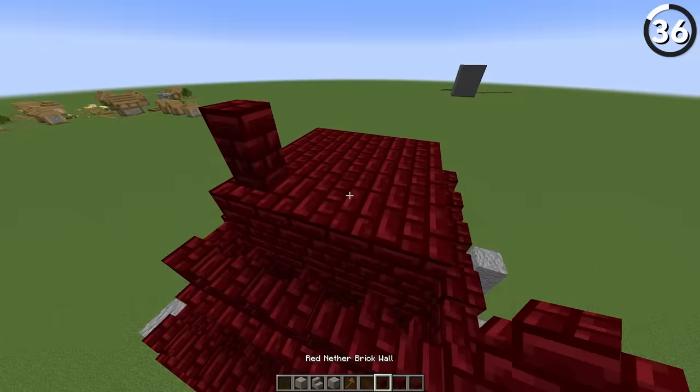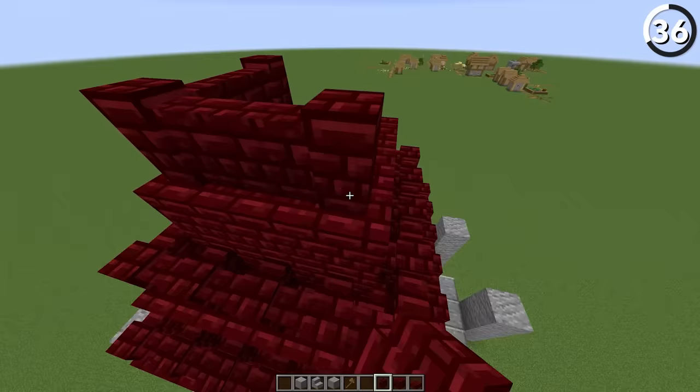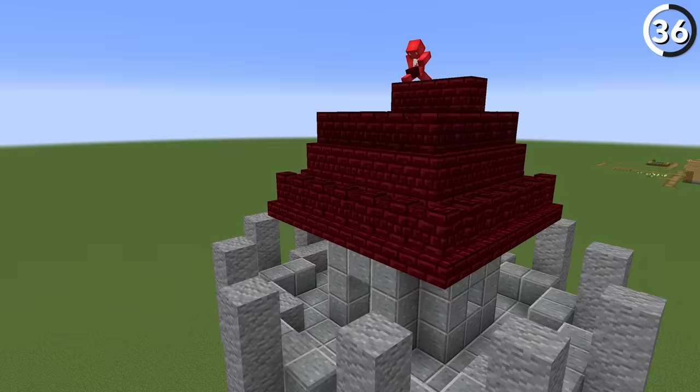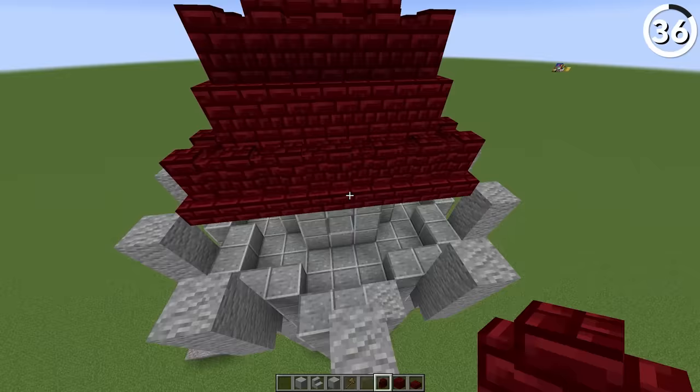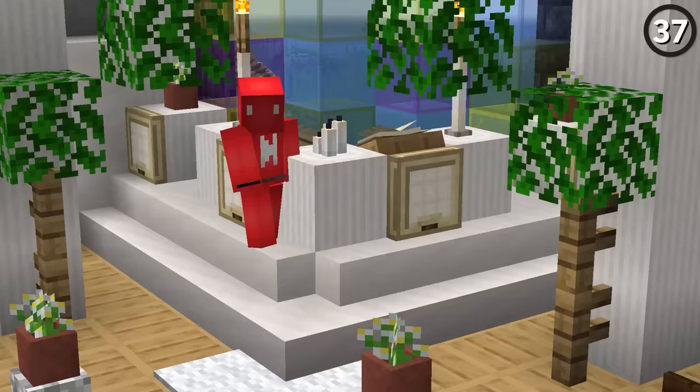Instead of stairs for your slopes, you should use walls. Wall blocks actually work better to smooth out the slopes of a roof than a stair — they're less gradual and will work better in steeper situations. Which means we can get the same job done in a smaller space, which is always a plus.